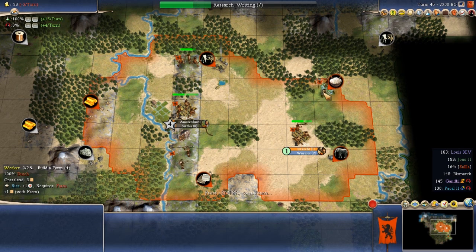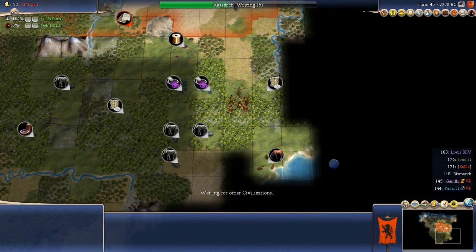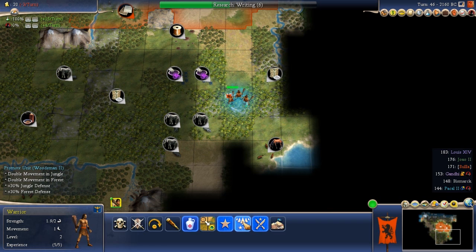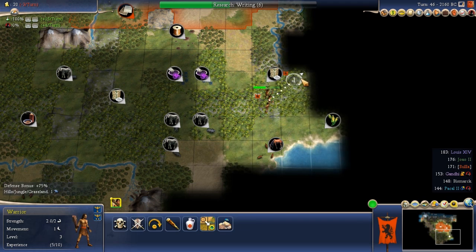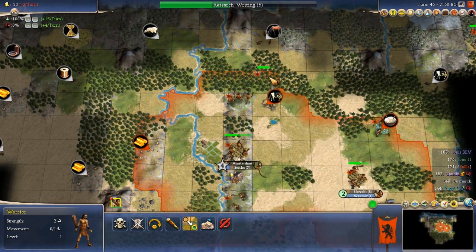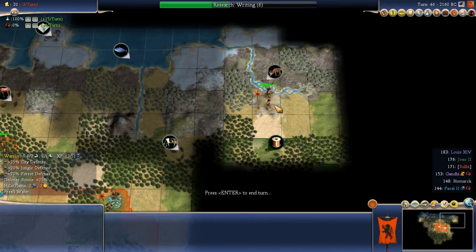I'll build a granary while regrowing. I want to demonstrate whipping in this game. They finally attacked me - we win the battle! For winning that we get another experience point, now we're at five of five and can take a second promotion. So we can take Woodsman 2. Woodsman 2 is really useful early in the game: more jungle and forest defense, and double movement in jungle and forest. So if I'm moving through jungle and forest I can move two tiles instead of one.